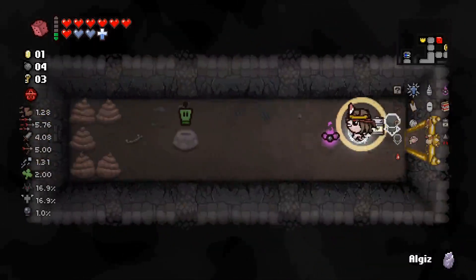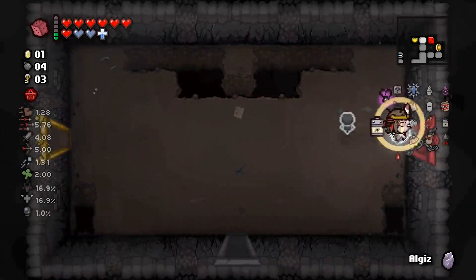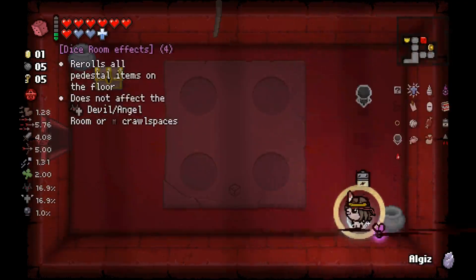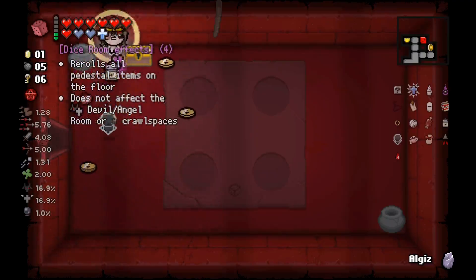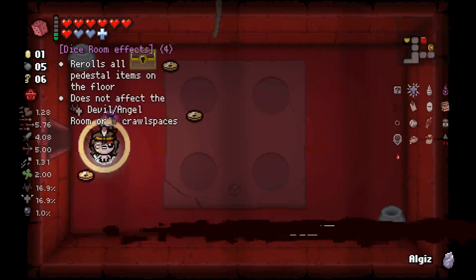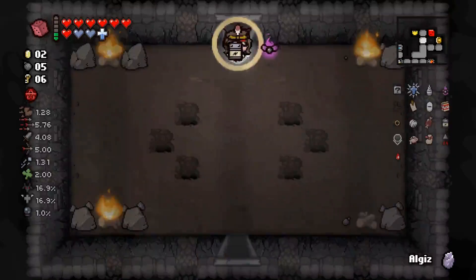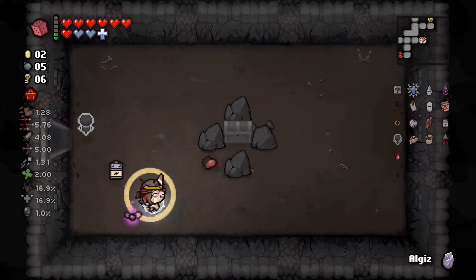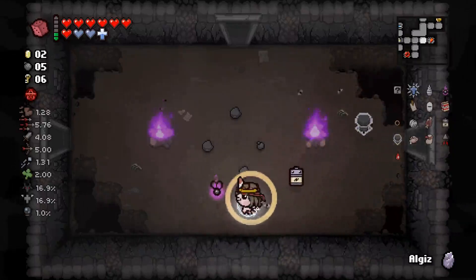Let's see what our item room has. That is a re-roll if I've ever seen one. And let's hope this is a re-roll room - it actually is. How do we do this? Because it doesn't affect Crawl Space or Angel or Devil Deals. Could be another item drop at some point, so we're gonna wait for now. I'm trying to think - if I was a super secret room, where would I be? Could technically be in this room.